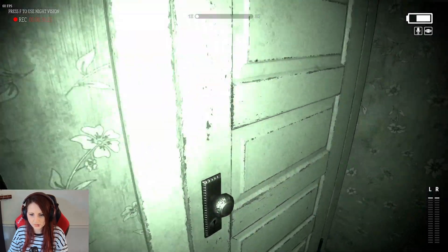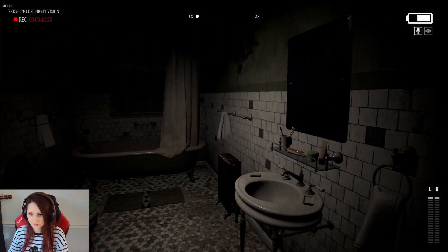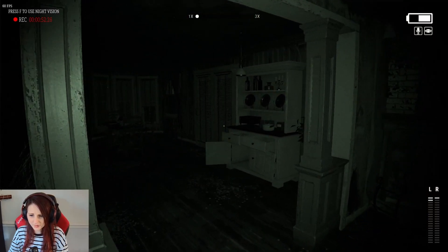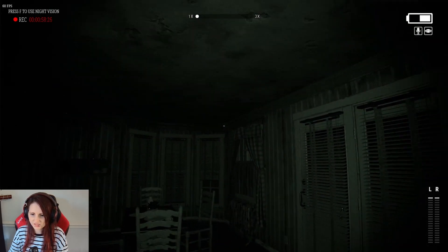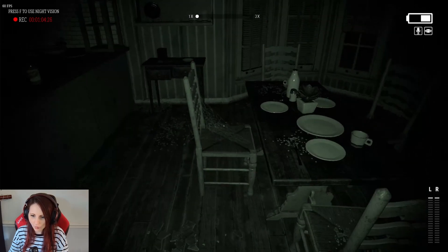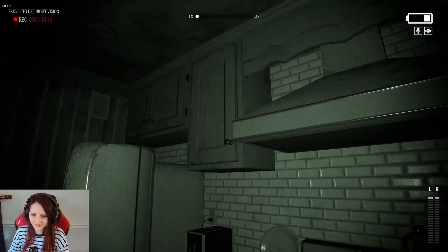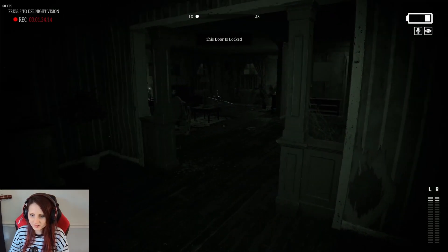I can't really see much down here, so I'm going to keep the light up now. Can't go in there. I can go in here. There's not really much going on in here. I'm just exploring at the moment, I guess. It looks like someone is living in this house — really? There's no food in the fridge. How does it look like someone's living in this house? There's freaking cobwebs in the sink, mate. No one's living here. No way, Jose. I can't go in there — I'm guessing I have to go upstairs.